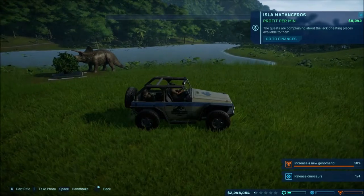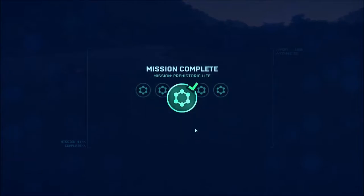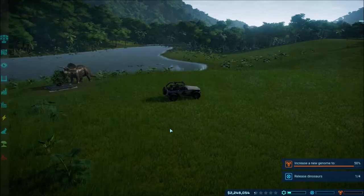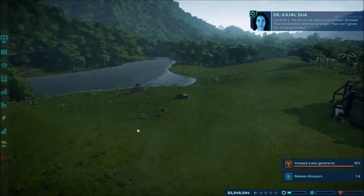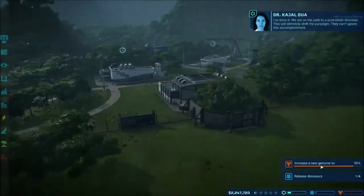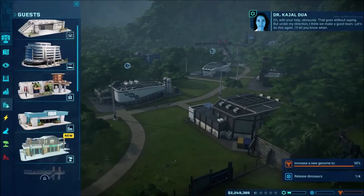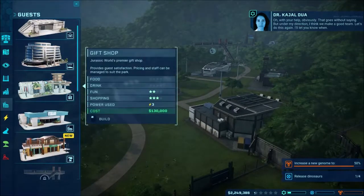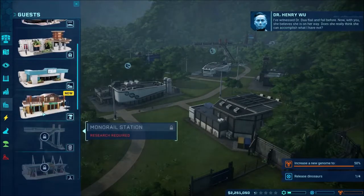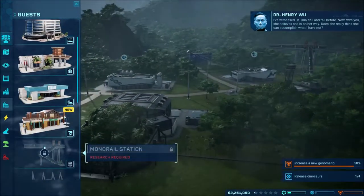Oh no, we got a transmission - mission complete, prehistoric life! We've done it, we're a pure strain dinosaur. This will definitely shift the paradigm. We're winning the game. People are hungry so we need a restaurant - fast food, gift shop, hotel, emergency shelter. We don't have anything. Dr. Wu, you can just keep quiet over there. Does she really think she can accomplish what I have not? Yeah, probably.